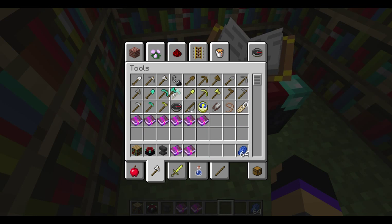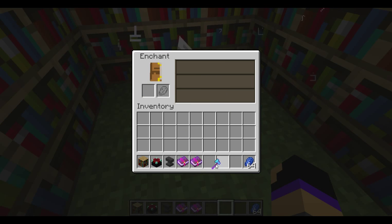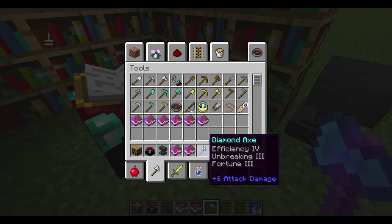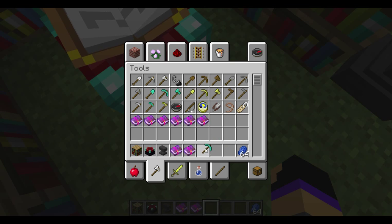Let me do it with something else — I'll take an axe and put it in. Obviously I don't need lapis right now. I got Efficiency IV, Unbreaking III, and Fortune III, which is really good. Fortune III gives you more items — say you mined diamonds with a pickaxe with Fortune III and mined six of them, you'd probably get double each one, so that would equal about twelve. Pretty good.